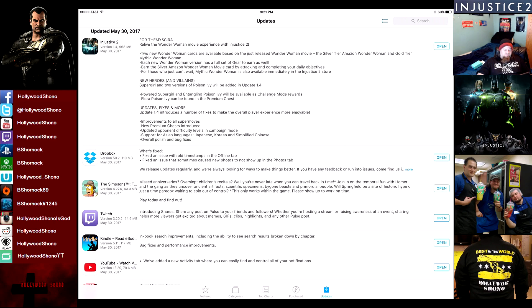So new heroes and villains: Supergirl and two versions of Poison Ivy will be added in Update 1.4. Powered Supergirl and Entangling Poison Ivy will be available as Challenge Mode rewards, and Flora Poison Ivy can be found in the Premium chest, which we will be checking out momentarily. Update 1.4 introduces a number of fixes to make the overall player experience more enjoyable, hopefully drastically reducing the amount of time it takes to do arena.